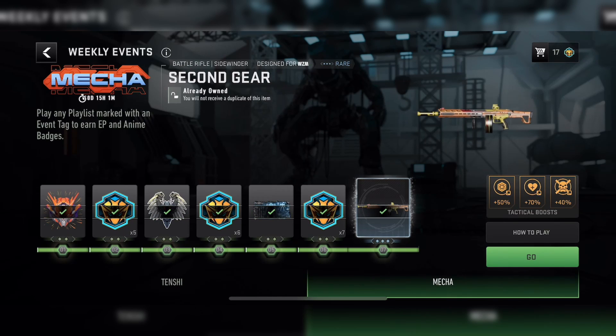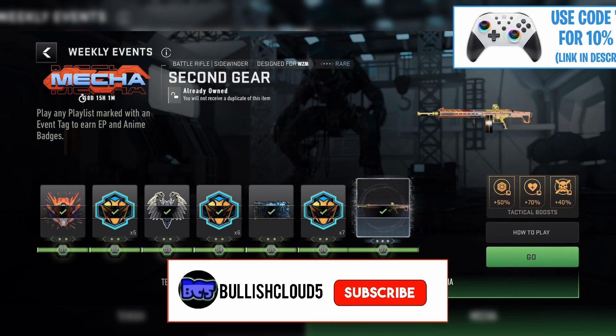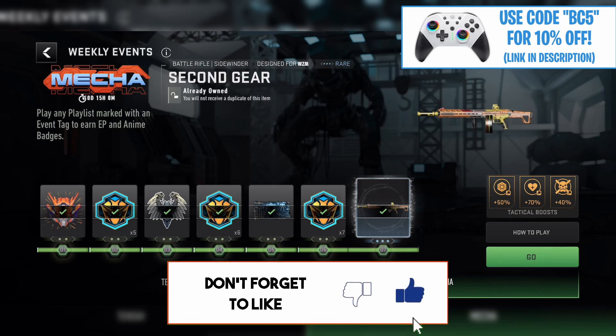You will also get the Mech Power emblem, the Iron Scarab weapon sticker, the Mech Framework weapon decal, and unlock the Second Gear blueprint for the Sidewinder battle rifle. Hopefully this video was helpful!